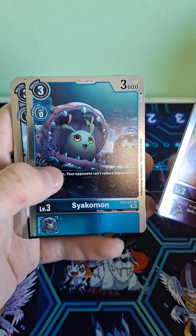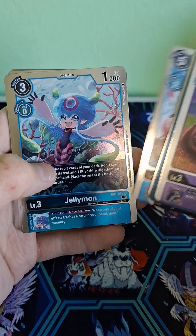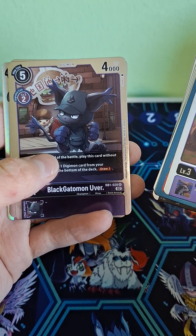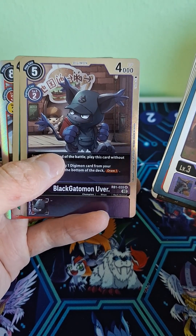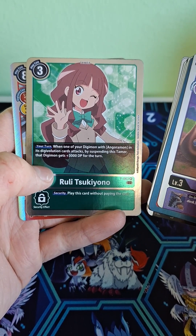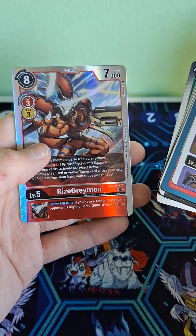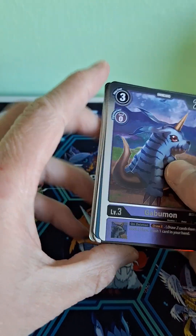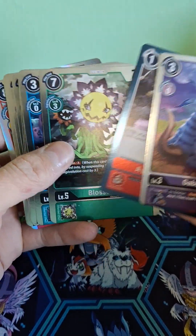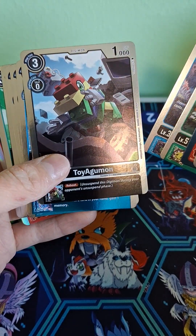Blossomon. Sayokomon. Toyogomon. Tesla Jellymon. Jellymon. Gammon. Black Gatomon — U version? I don't know what that means. Ruli Sikono Angoromon. I think she's from Ghost Game. And RiseGreymon — super rare! You know what I've noticed? I think some of these cards I actually have, but they're just shiny versions of them. Like the Toyogomon card, I'm pretty sure I have that in a different set.